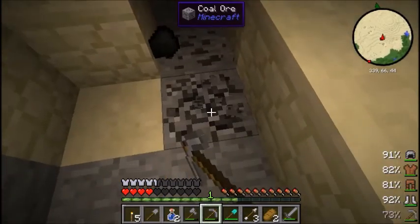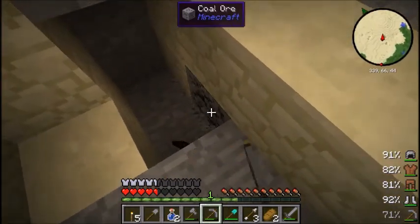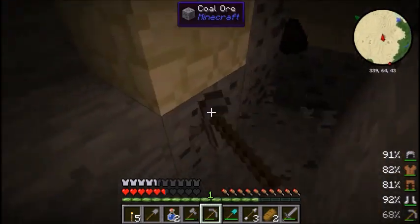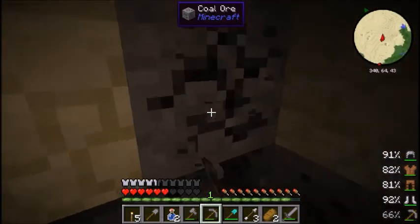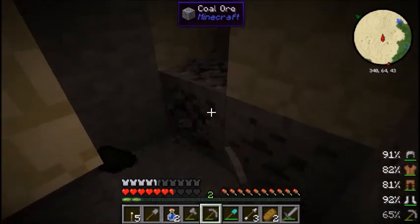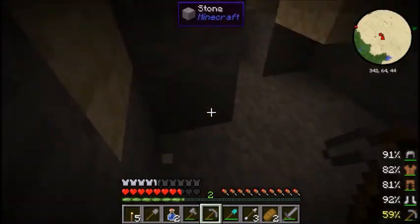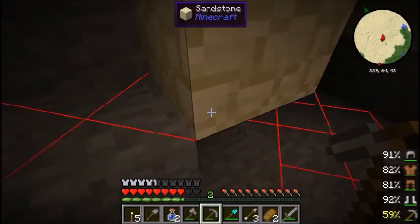Let's go ahead and get some of this delicious coal, because we can make more torches with that. And then of course mine down to the point where we can get our iron. Emphasis on iron. Let's go into F7 mode.